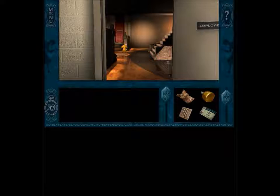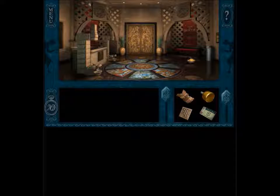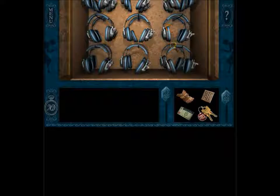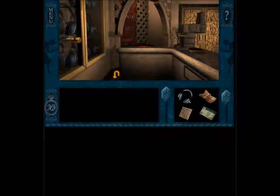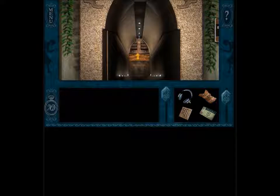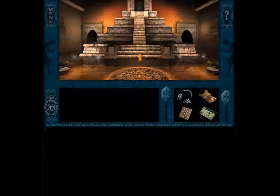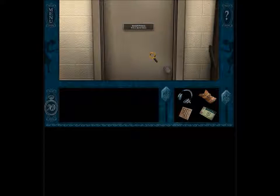Now we can get those headphones, so that's good. 'Do not remove equipment.' Oh boy. We should just mess up more so we can make fun of it. Okay, cool — pair of headphones. All right, so now go get the audio stuff, whatever that happens to be. It's in the communications room, shipping and receiving.